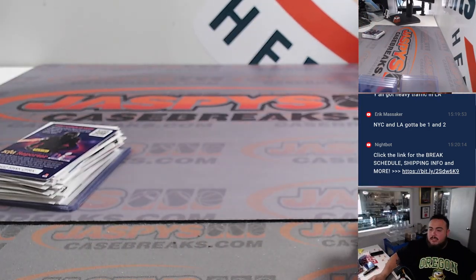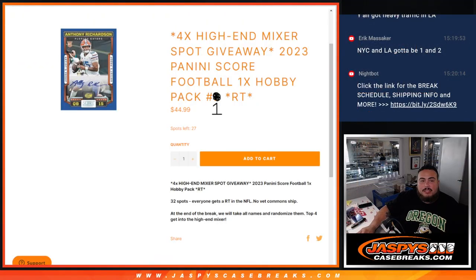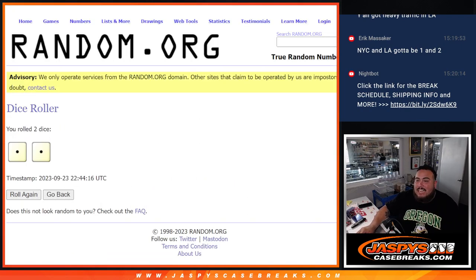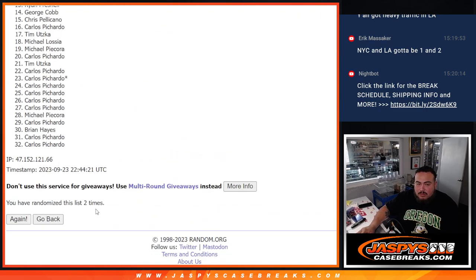Now let's switch scenes and do the giveaway, guys — which again is four spots in this high-end mixer. Top four get in. There's the list again. Let's click dice roll — it is snake eyes, just two times. One and two. Boom, two times.